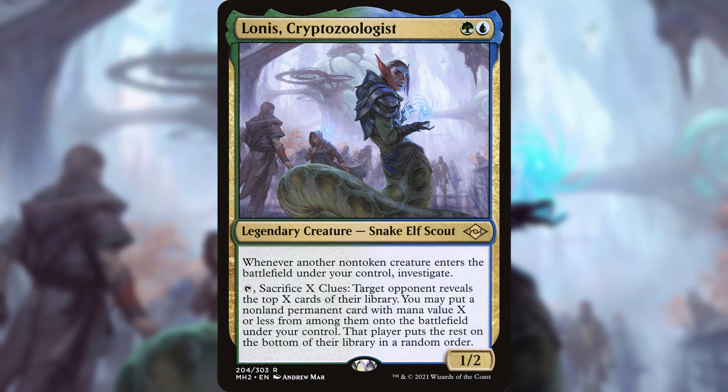Lannis, Cryptozoologist. Lannis is a Simic Commander, costing a green and a blue to cast, and has a 1/2 body to go along with two abilities. The first is a triggered ability: whenever another non-token creature enters the battlefield under your control, investigate — meaning you create a clue token. The second is an activated ability: tap Lannis and sacrifice X clues. Target opponent reveals the top X cards of their library. You may put a non-land permanent card with mana value X or less from among them onto the battlefield under your control. That player puts the rest on the bottom of their library in a random order.